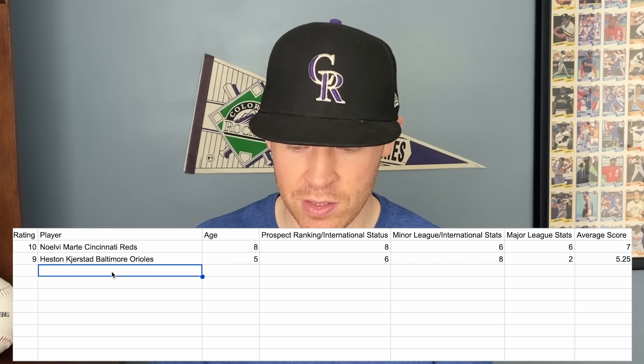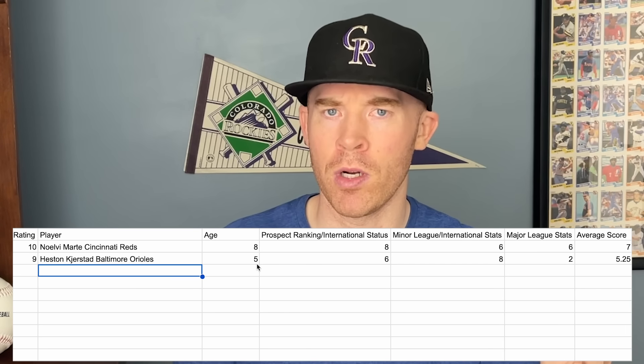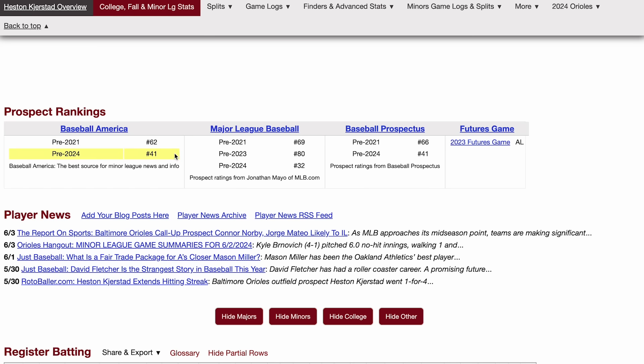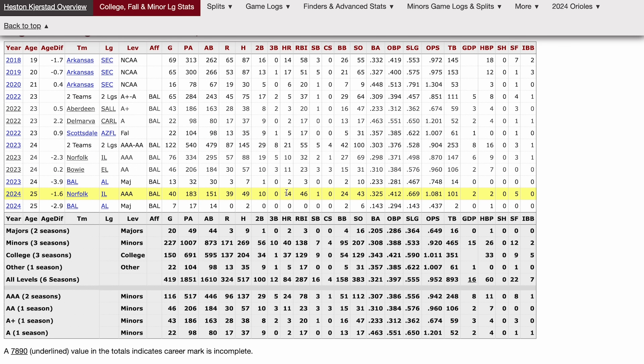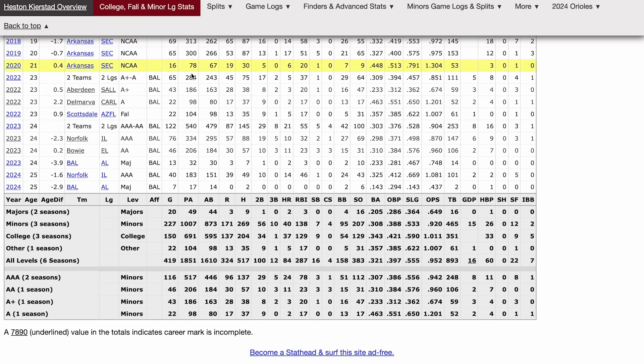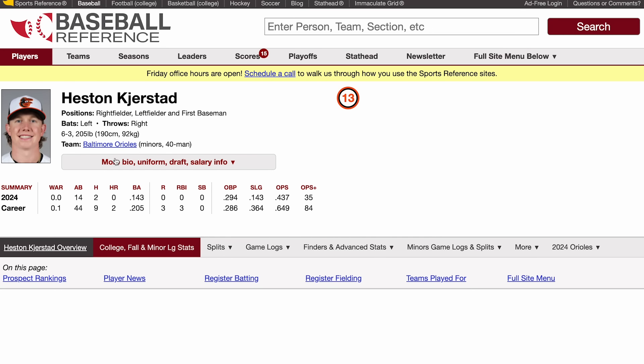At number 9 is Heston Kjerstad for the Baltimore Orioles. He's 25 years old and was the Orioles' first-round pick — possibly the number one overall pick that year. He's been a top 30 prospect for MLB and top 40 for Baseball America and Baseball Prospectus. In the minor leagues he's been absolutely killing it: .325 batting average, .412 OBP, 1.081 OPS, and 14 home runs in only 40 games. His career minor league line is a .308 average and .920 OPS. Unfortunately in the big leagues he hasn't been the same player — a 0.0 WAR, 35 OPS+, .437 OPS, and zero home runs so far this year. Small sample size, but that's where he stands.